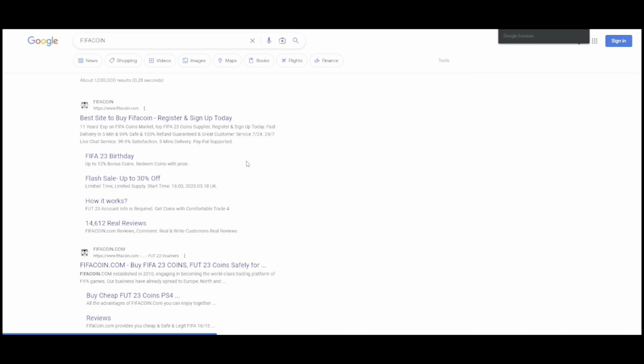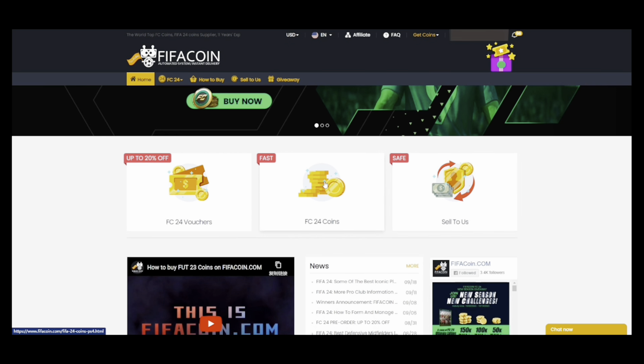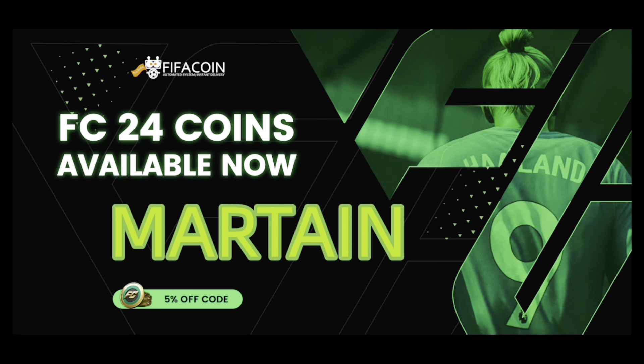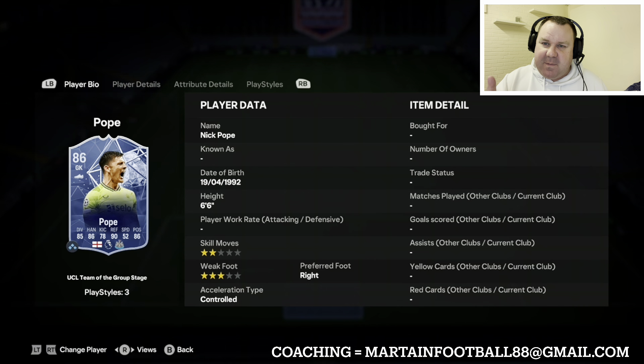If you've been looking for cheap and reliable coins over EAFC24, please look no further than fifacoin.com. They've got great discounts on their website and you can get an extra five percent when you use my code. Link will be in the description.